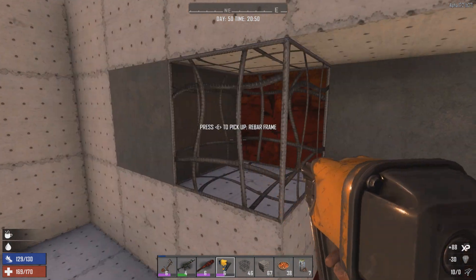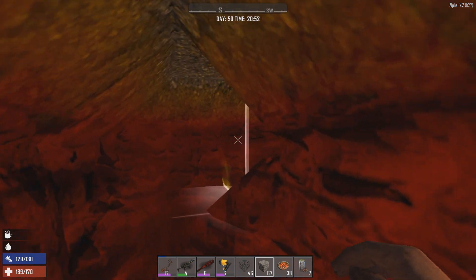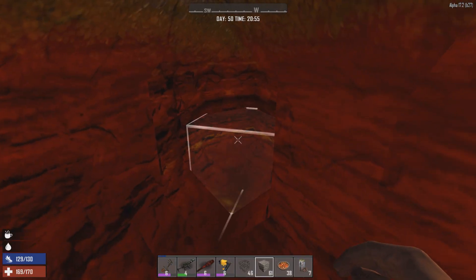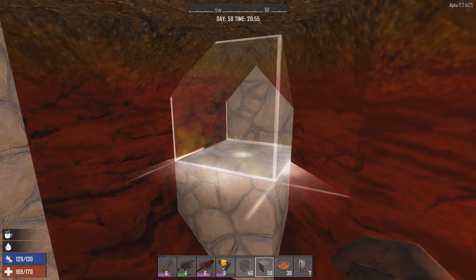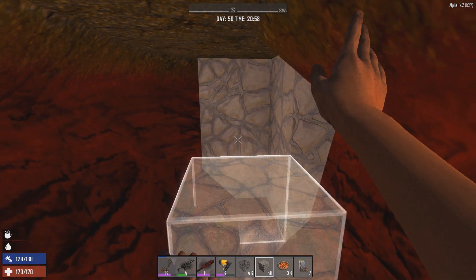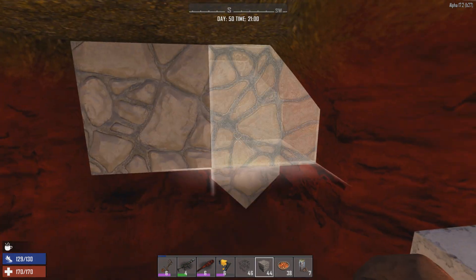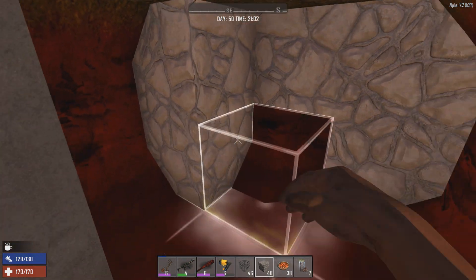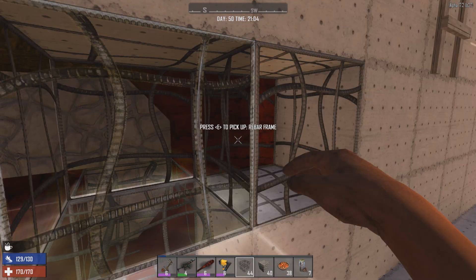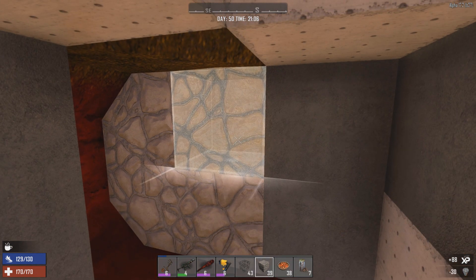I'm going to use this opportunity to replace the second layer of blocks behind the pit with reinforced concrete. And these ones back here where the zombies have dug a big tunnel area, I'm just going to block these out with flagstone blocks. Flagstone blocks are not the best, but they should be stronger than just the sand and dirt that's here right now.